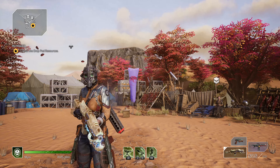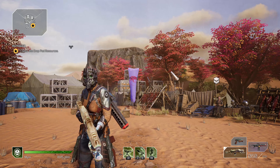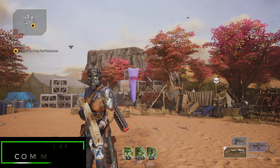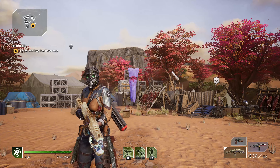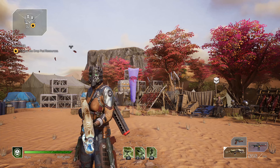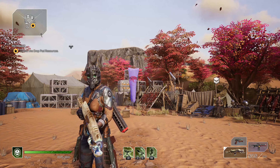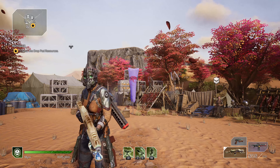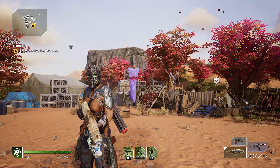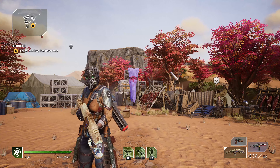Hey everyone, welcome back to Outriders. I hope everybody is having a fantastic day. Today we're going to be talking about something that is drastically holding your character back, especially in regards to survivability in expeditions. It doesn't matter if you're just getting into expeditions or at CT15 - this one simple trick can drastically improve your survivability, your armor, your health, and other stats virtually instantly by making just a couple of changes.